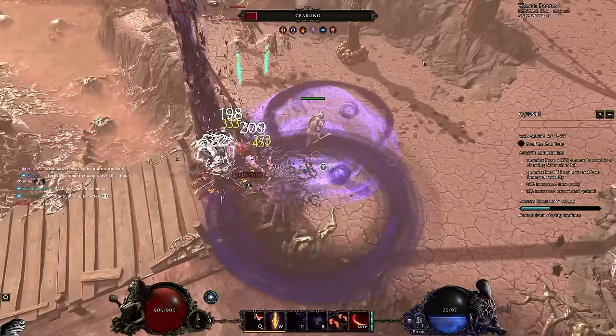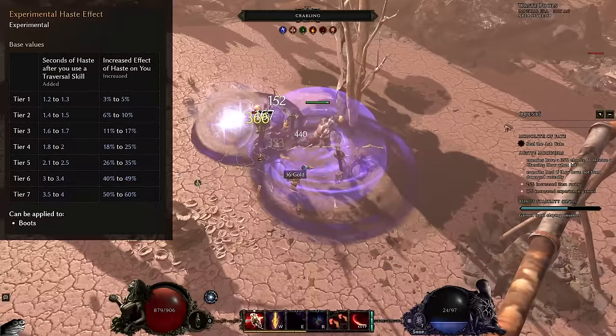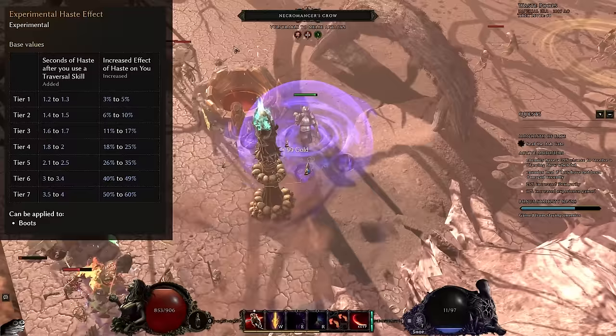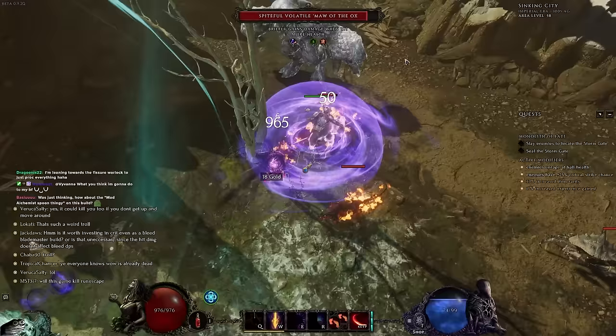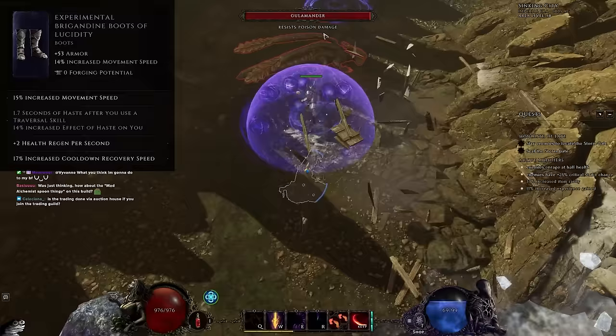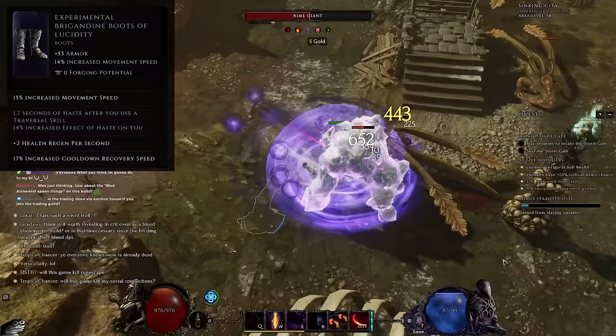The final thing to mention in terms of min-maxing and things to look out for would be experimental haste boots. The experimental haste mod is absolutely cracked — not only is it going to give you anywhere between one to three seconds of haste depending on the roll of it, but it also increases the effect of haste. We don't have a way to get haste in this build otherwise, and what haste does is give you 30% increased movement speed. If you can get yourself a pair of experimental haste boots with cooldown recovery speed, that is a great place to start. Ideally you'd eventually get yourself a pair that also have increased movement speed or vitality as a prefix, with a high movement speed implicit. The most important thing is that you need to be able to put cooldown recovery speed on it — no other stat really matters.